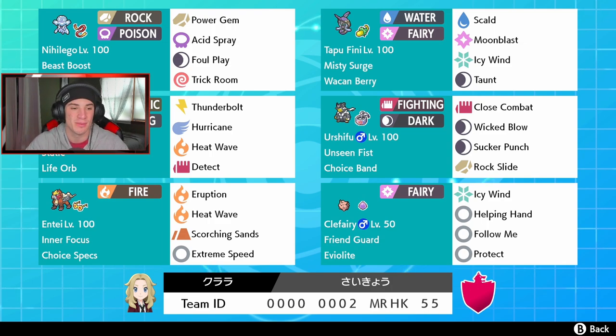Electric/Flying type — you guys already know plenty about it. Static is its ability, so physical attackers hit us and we're gonna give them that paralysis. We got that Life Orb, then Thunderbolt and Hurricane both for STAB, Heat Wave for coverage, and Detect as a little protect move.